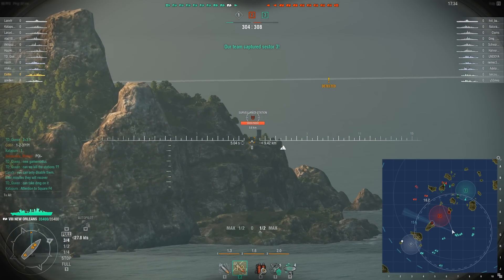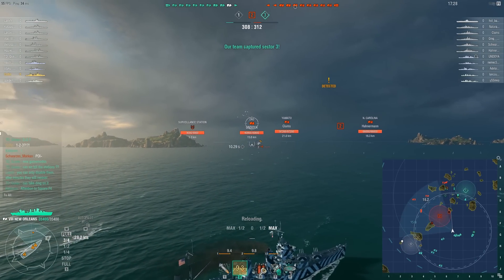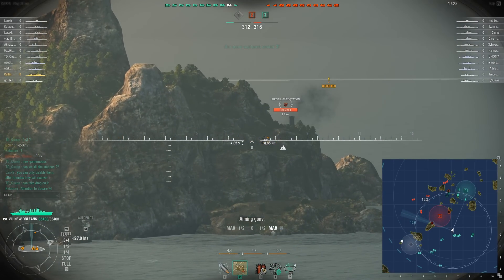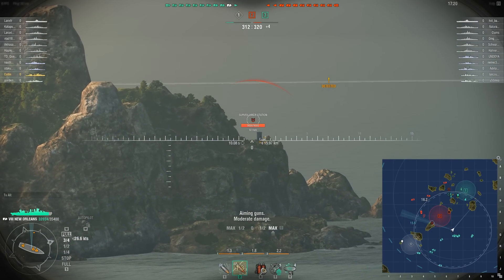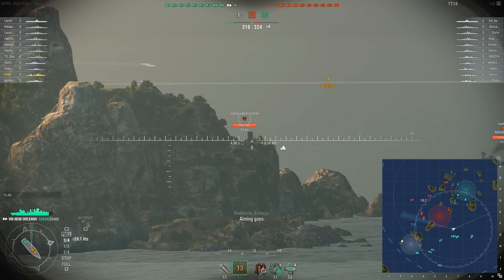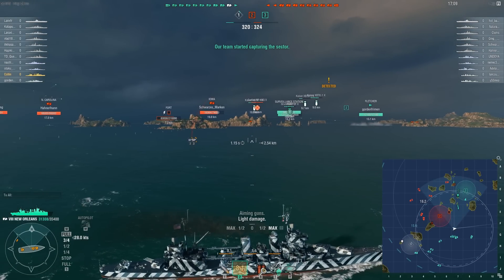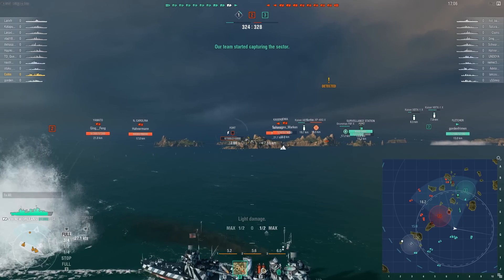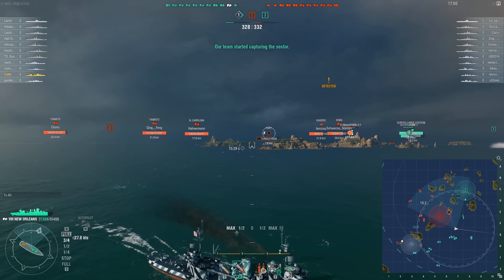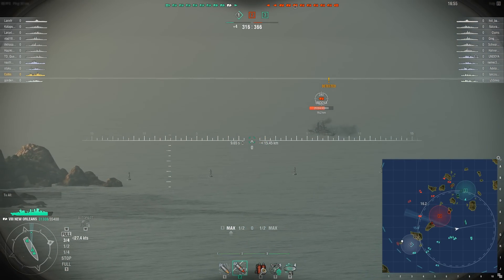Now when the enemy team takes this zone, that surveillance station will start to detect us if we sail too close. It's really important for anyone trying to work in this area to try and disable that station as soon as possible. And I can tell you by experience it's not that easy to take out the surveillance stations. Please don't judge my gameplay this match because I wasn't really focused — I was pretty much just derping around trying to understand these new additions.